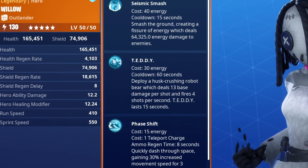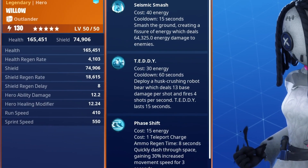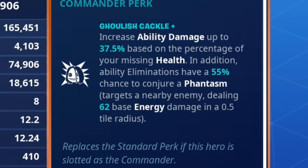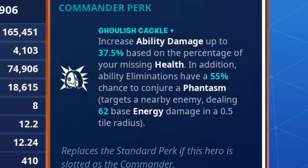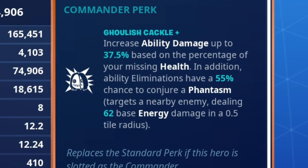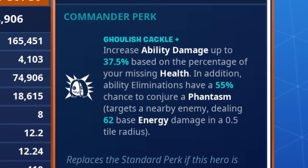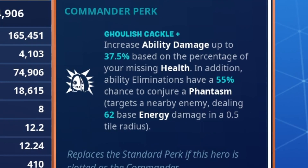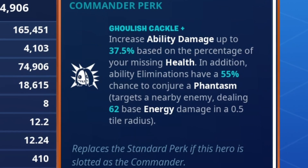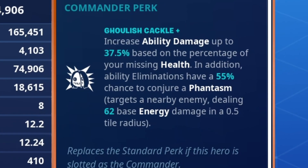Her perk is exactly what I said when we did the Jonesy Bot video — I said they were going to do more with the Phantasm, and now she has that. She has the Commander perk, Ghoulish Cackle Plus. It increases ability damage up to 37.5% based on the percentage of your missing health. In addition, ability eliminations have a 55% chance to conjure a Phantasm, which targets a nearby enemy, dealing 62 base energy damage in a 0.5 tile radius, which was fairly strong.